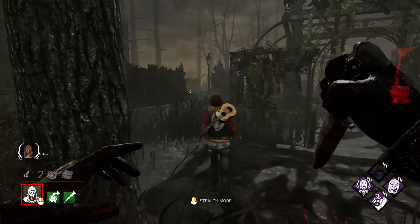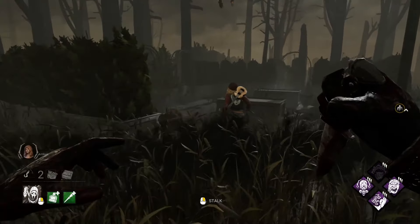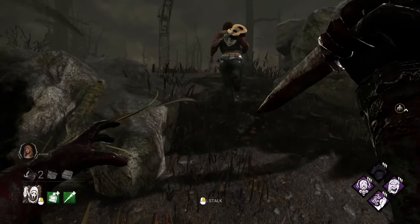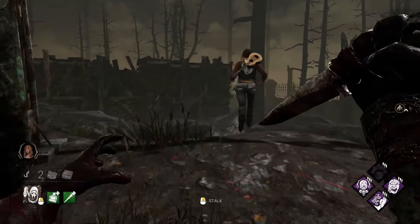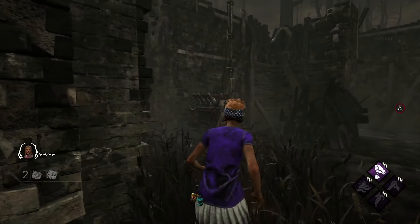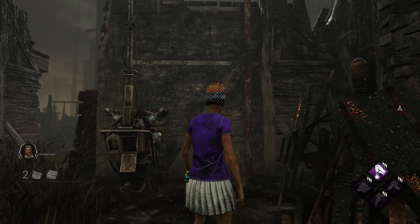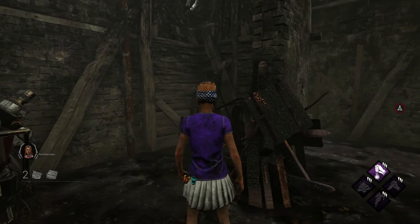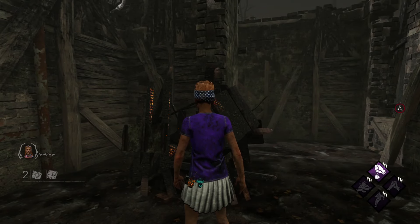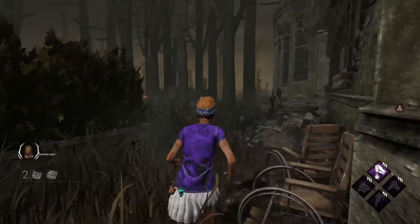In regards to chases, the Ghostface has a base movement speed of 4.6 meters per second in and out of Night Shroud, and takes a 25% movement debuff while crouched. So it's not recommended to chase survivors while crouching. During Night Shroud, the Ghostface loses all terror radius and red stain, but he isn't completely silent. The whispering of his streamers and footsteps can still be heard within close proximity, so plan to make your move before the survivor realizes this.